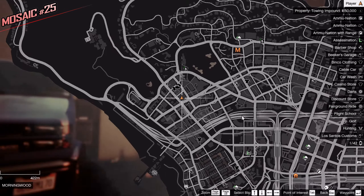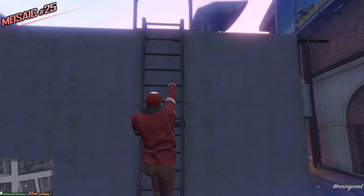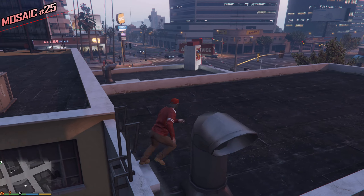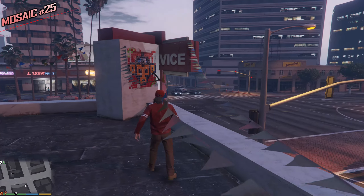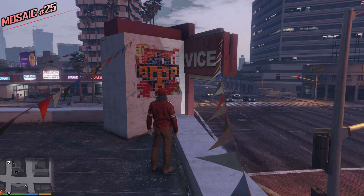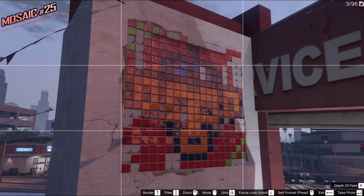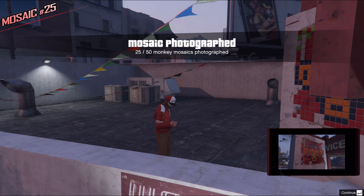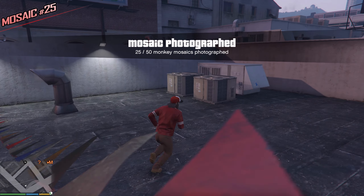We have a nice and fat one once again, just like the one on the beach. You have to take this ladder, and you can see it from the street — however you can't take a picture from the street because something is in the way. This reminds me of Vice City, I want to play that game again. After I complete this collectible hunt I'm going to play some Vice City. And with this we're halfway done with the collectible hunt — awesome!